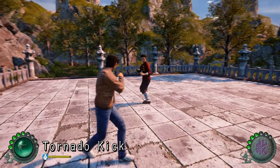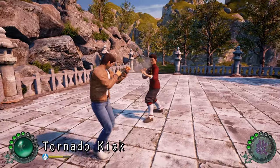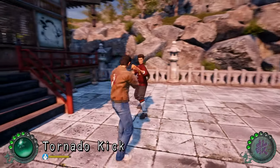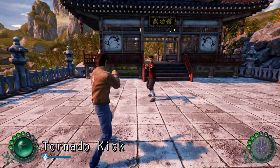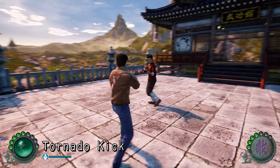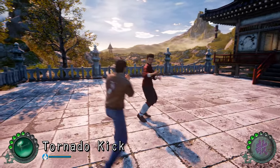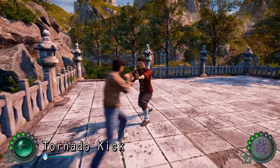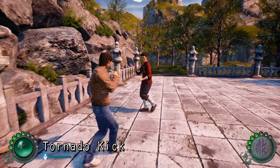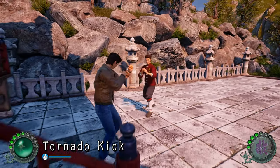Another thing you need to know is how to dash around. To dash, you just double tap a direction. This is not even explained in the game — nothing about combat is explained in this game. Dashing allows you to at least evade some attacks and get your block gauge back up again.